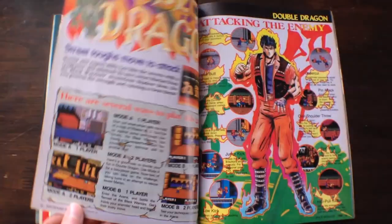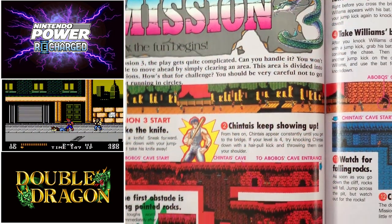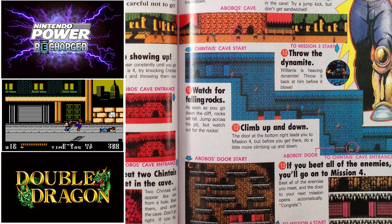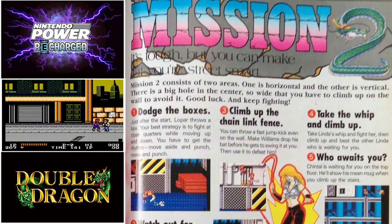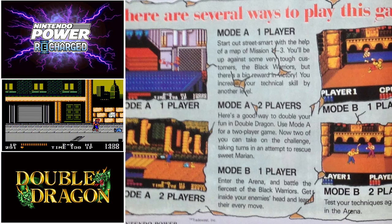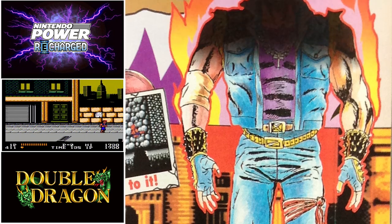Another game highlighted in this issue is Double Dragon, a side-scrolling beat-em-up game on the NES. You fight through a variety of missions on a rival gang's turf to rescue your kidnapped girlfriend. The game offers a diverse move-set, as well as allowing you to pick up and use weapons within the environment. While the main game can only be played with one player at a time, there's a separate mode where two players can fight head-to-head. With an excellent soundtrack and fun gameplay, this is one of the best beat-em-ups on the system.